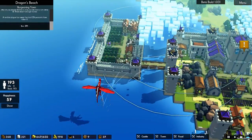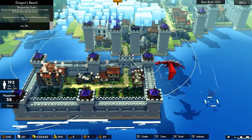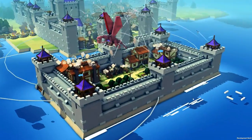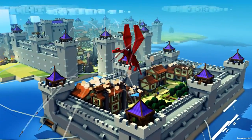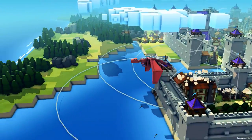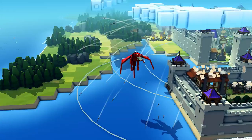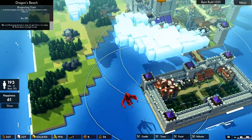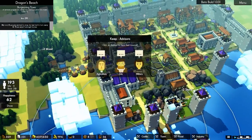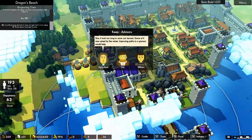Dragon! It's attacking the island. Luckily we do seem to have a lot of archers. That's a big dragon — it's the biggest one in the game I think. And it's dead. It doesn't last much longer. Our happiness is going up — people are excited about the dragon being killed. Excellent!